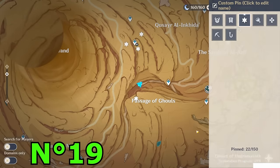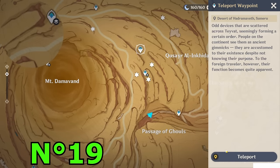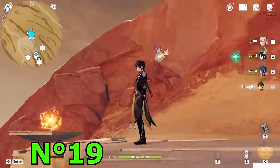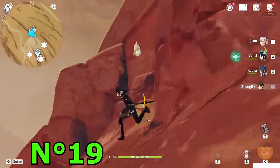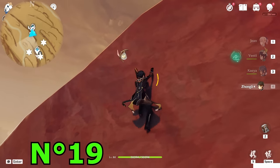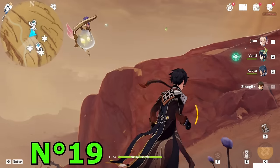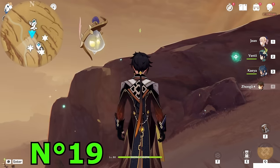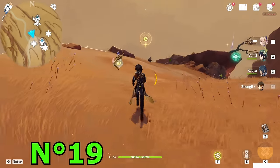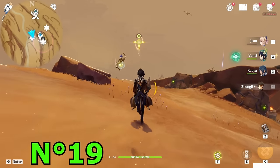Took these two. Teleport to this teleport waypoint — this one is underground, unlocked by completing the world quest. Climb a bit toward the south direction. You have to go a bit more above because you will see a Dendroculus right there in the sky. Now how to unlock this one: it's pretty simple. You have to activate the elemental pillars.